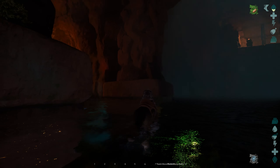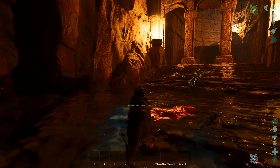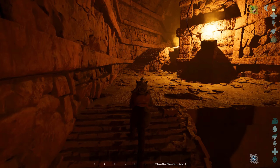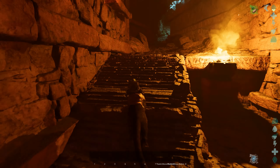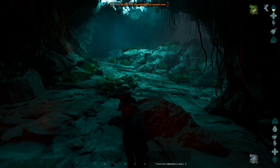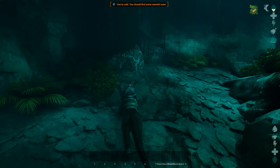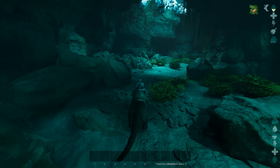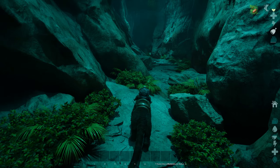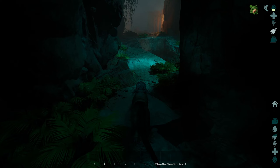In between these two pillars you're going to find an opening. There's going to be a lot of things in here — you're going to see Arthrus, and everything in here is pretty high level. You can actually just run through this; you don't have to deal with those things unless you get stopped by the arachnids. The things in this small area are over level 200, while going back towards the underground area there's going to be lower level things, like under 150.